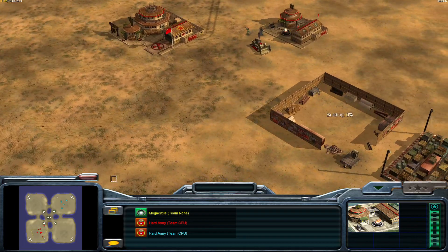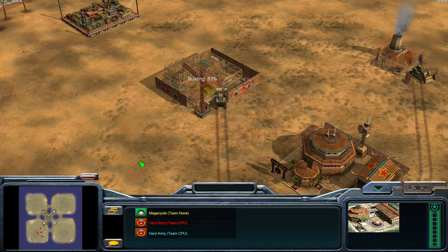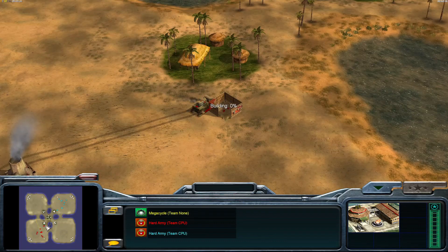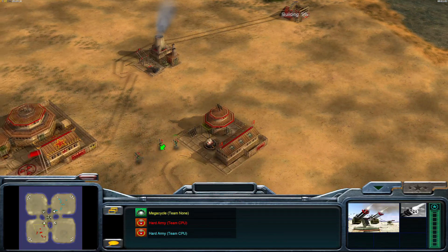Supply center is now going up — that requires a power plant. Base defenses require the barracks. The first gatling tower is getting spun up by the Nuke General.